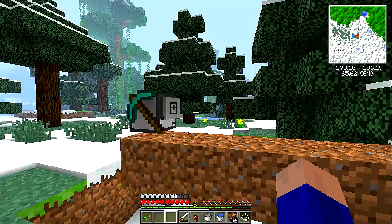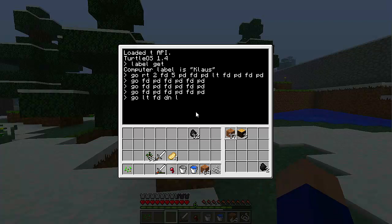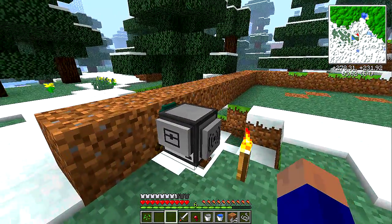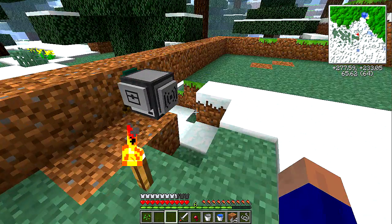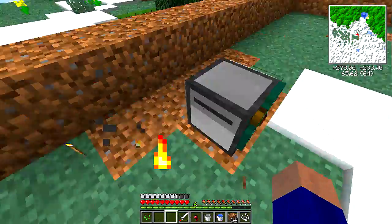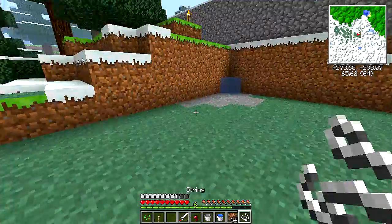All right. Go left turn, forward, down, left turn, forward. And then that's four. Go one, two, three, four. There we go. Bring it back around, fill that in. All right. Grab that torch for now. Get out of my way. Now I can finish off this.